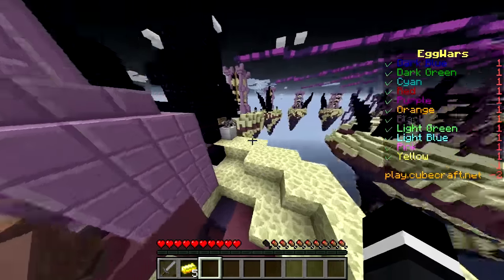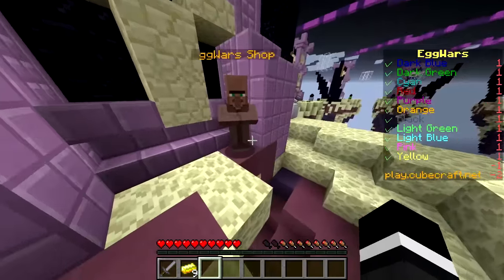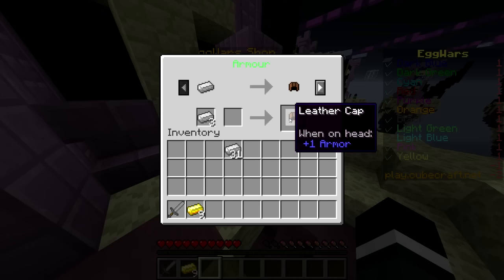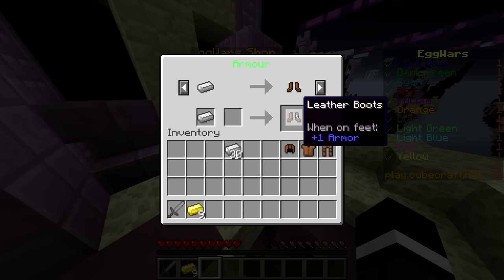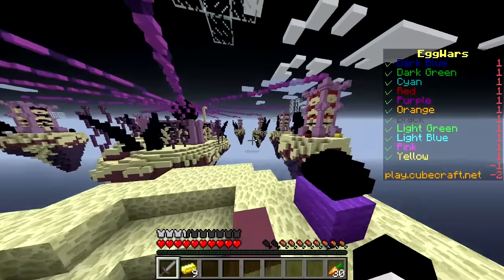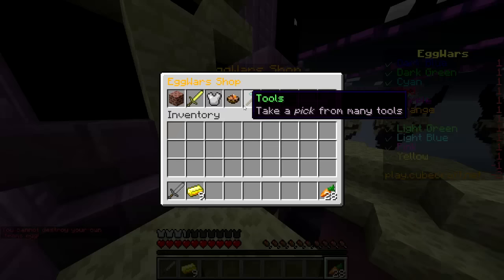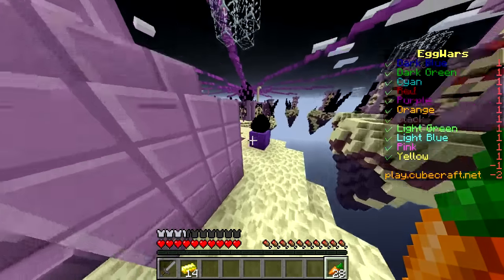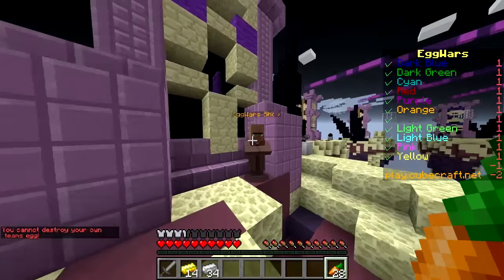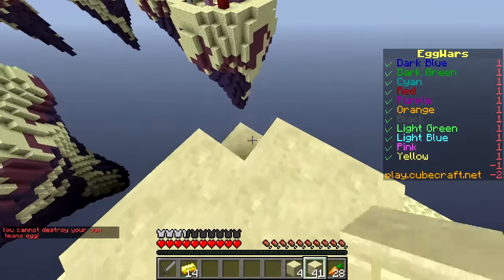Let's get the stone sword straight off the bat, and let's keep on getting the iron and the gold so we can get some armor. Then we're going to head straight over to either someone else's base or to the middle, because we've got to get some of that diamond armor. Let's get some armor first - let's get four here. We got full leather armor and a stone sword. We also need to get some food, so let's just get 30 of these. I'm going to build a base around my egg just for a little bit of protection.